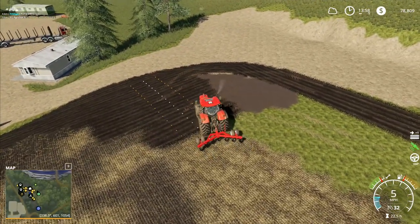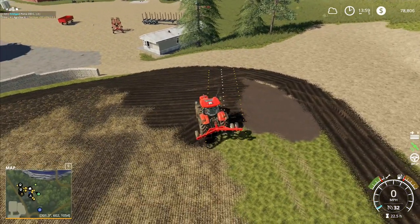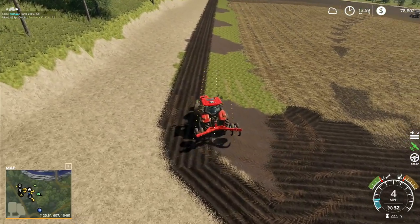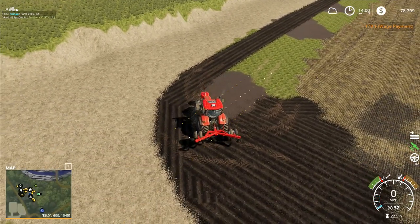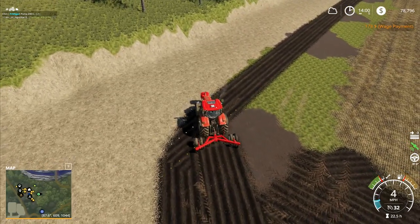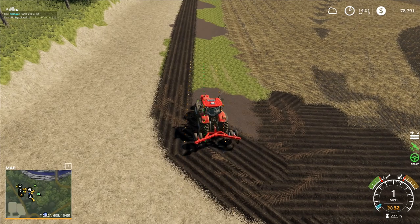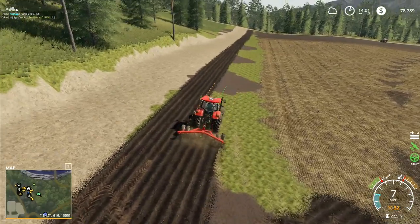We don't need a second sheep pen right now, we've got plenty of space with the sheep pen we've got at the moment. Possibly the only thing I want to buy right now would be the lime station - that's one thing we are going to want to use, it's quite handy to have. Let me just put this one down here and fill out this corner a little bit, give us enough room to turn around properly at the top end, then Alt+X to line it up, lower the plow in, and away we go.